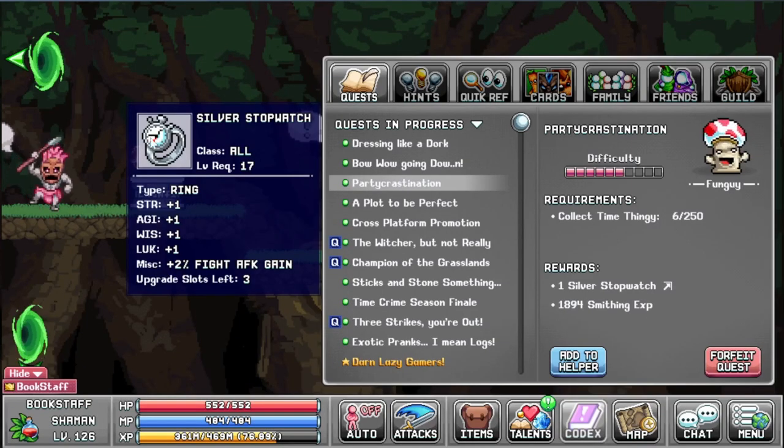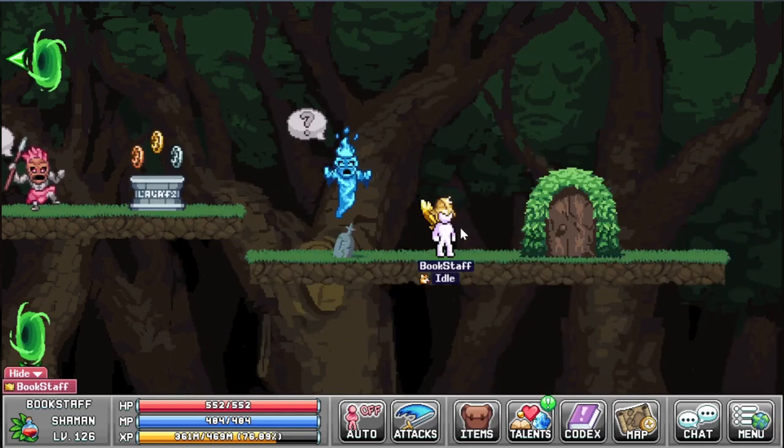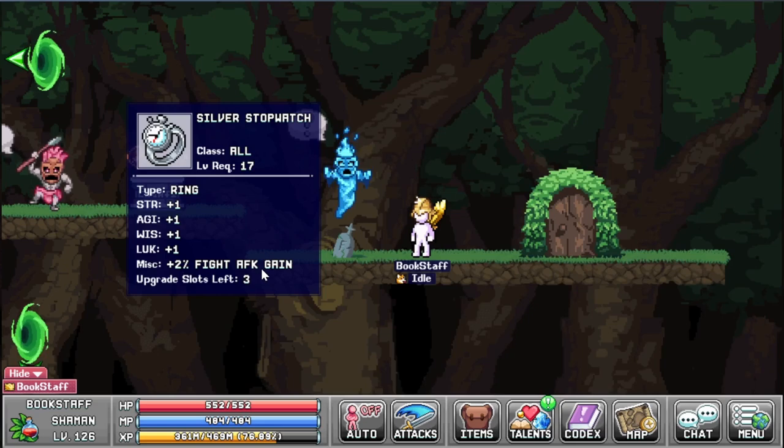If you have two of these rings, you gain four EFK gain fight, and I currently have 76 — so that's a pretty big deal. That's how you get the time thingy and get one of the best rings in the game. You can do this quest nine times, so you get nine rings. One of the best ways to level up and farm materials is to simply increase your EFK gain.